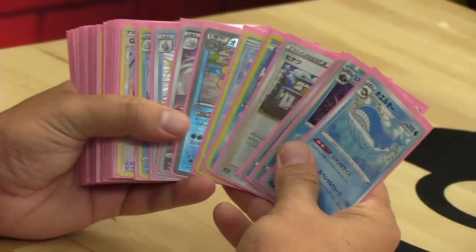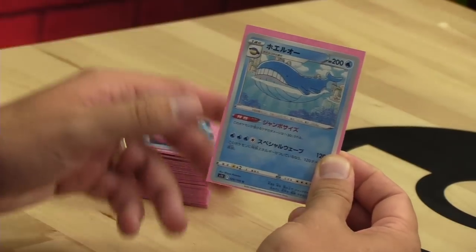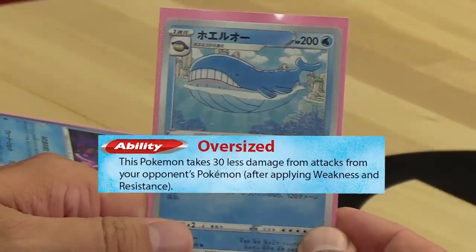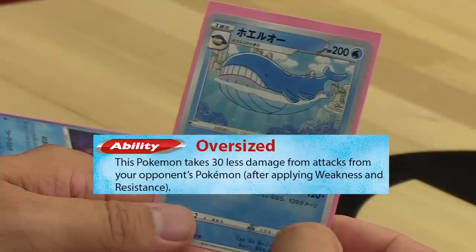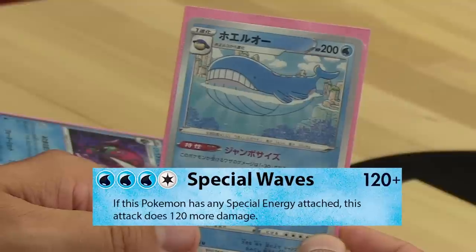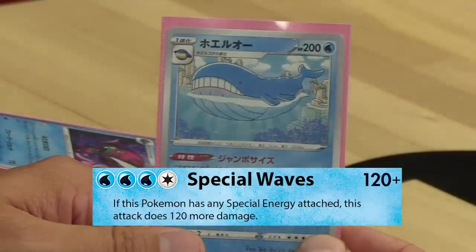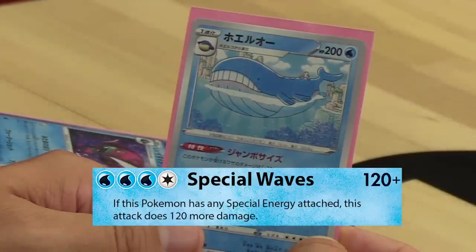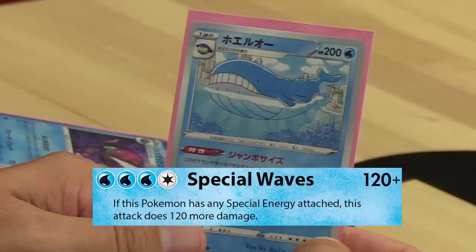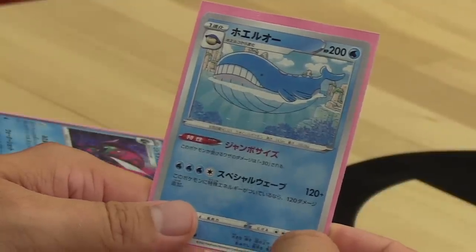If Snorlax gets knocked out, no problem — Ditto from the Pokemon Go set can copy Thumping Snore with its Sudden Transformation ability, which allows Ditto to use the attacks of any basic Pokemon in the discard pile. To power up Ditto and Snorlax, this deck plays Porygon-Z from Unbroken Bonds with its Crazy Code ability that lets you accelerate as many special energy from your hand to your Pokemon in play as you like during your turn. The deck I'm going up against is Jesse's Water-type deck that plays the new Wailord from Lost Abyss, which is really difficult to knock out — 200 hit points and the Oversized ability, which makes it take 30 less damage. Its Special Waves attack can one-hit KO just about anything: for three water and a colorless energy, it does 120 damage plus 120 more if it has any special energy attached.